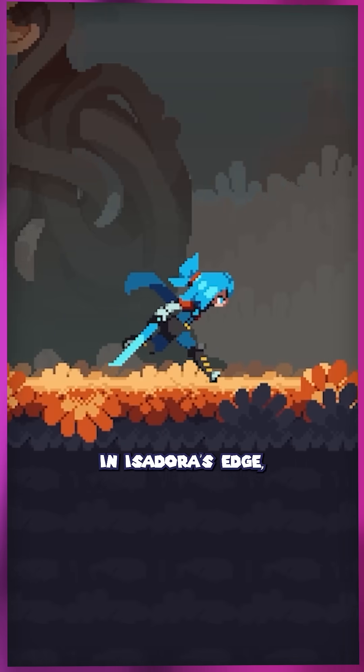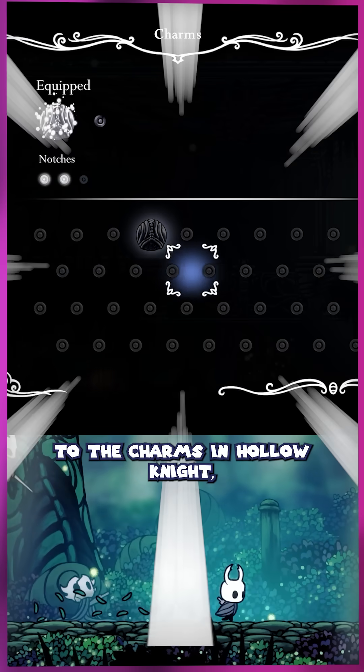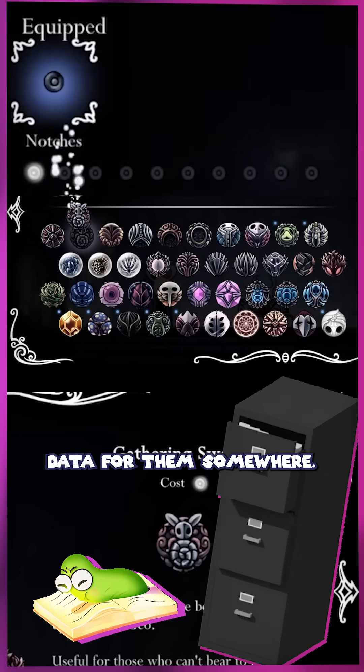A gamedev secret about data. In Isadora's Edge, you can collect badges to change your playstyle. It's similar to the charms in Hollow Knight. But obviously, if I'm collecting badges, I need to store the data for them somewhere.